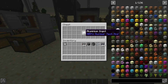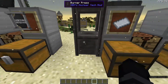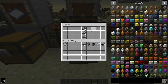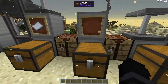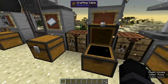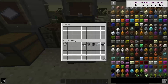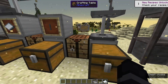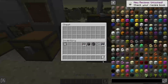Moving on to the heliostat mirrors, you need 48 aluminum plates — once again, burner press or tier three anvil. Next, you need 16 steel beams; one recipe makes eight, so you just need to double it to get 16. Using all of this, you can then make 48 heliostat mirrors.